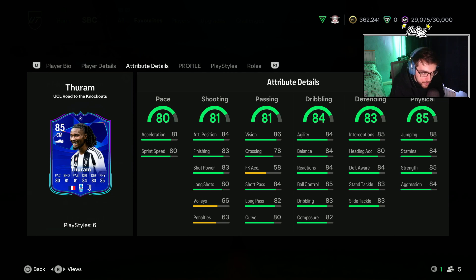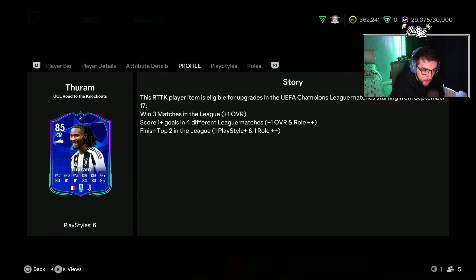His attributes are 80 pace, 81 shooting, 81 passing, 84 dribbling, 83 defending, and 85 physical. As this is a live card, he can get upgraded. I'm unsure how Juventus are currently doing in the UCL with the new league format, but I think they are probably going to get an upgrade on this card. He's 85-rated and can also be put into an evo, so again a decent card for 50k.